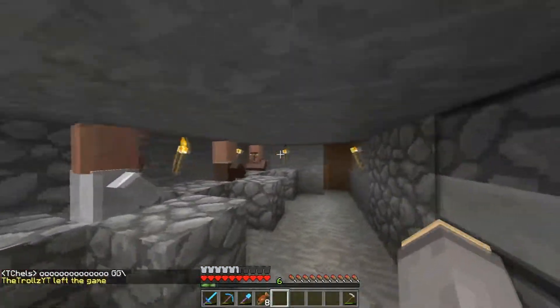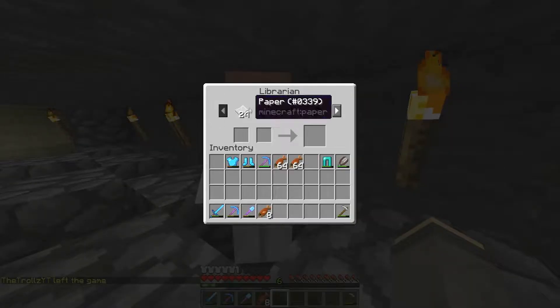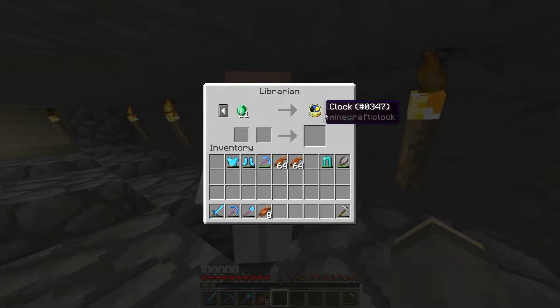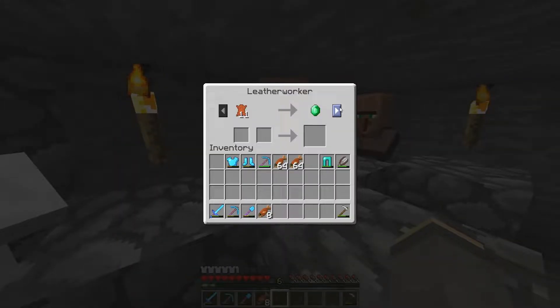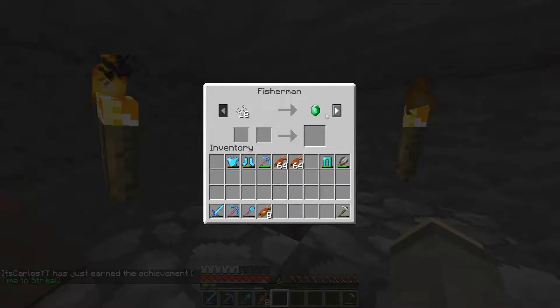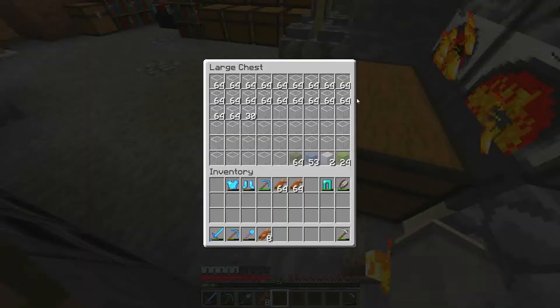There was actually a couple zombies, but I left this place open and a couple zombies came in and killed them, so these are the three that still survived. I have the librarian, who has quite a good book right here — bookshelf, clock, glass, which is quite good, but it's a single emerald. And punch and name tags, which is really important. Leatherworker — pretty crap stuff, I really don't wanna buy anything. Here's a fisherman, which has a decent amount of stuff, especially with emeralds for coal, which I have plenty of.